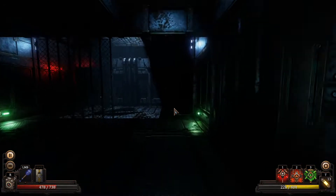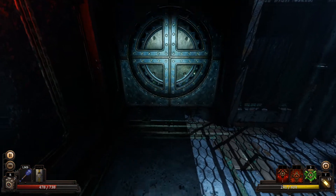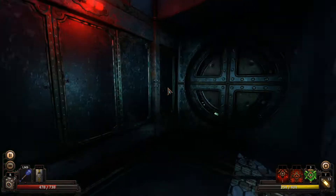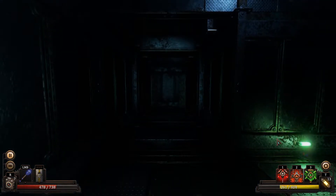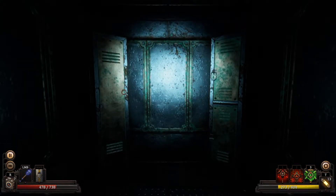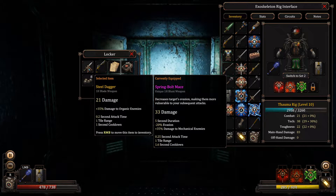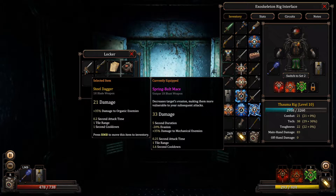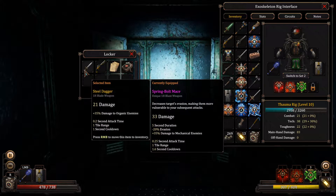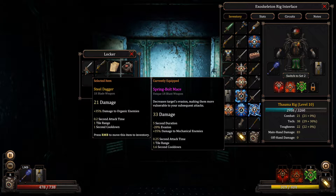This level is quite dark, it's not easy to see. So we have a pressure plate and we have a red indicator. I didn't spot this before. We have some bullets, we have a steel dagger — it's more than double damage, even though this has a chance to poison. And some precision.